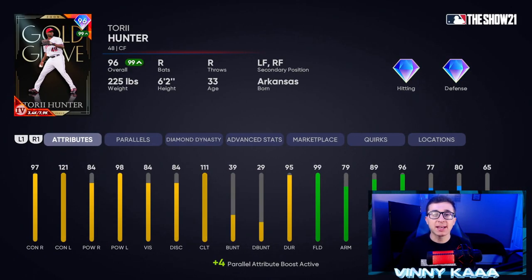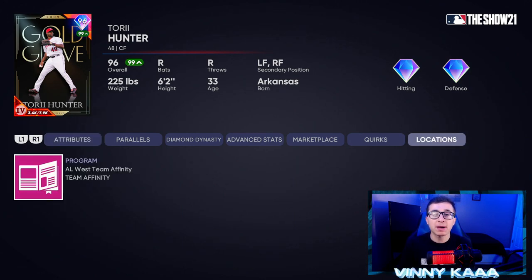At number nine, we have the 96 overall Torii Hunter card with diamond hitting and diamond defense. This card is still pretty usable in your outfield — he has good contact numbers, okay power, and good fielding stats. Obviously he's a Gold Glove card, so they give him great fielding. 97 contact against righties, 121 against lefties, 84 power against righties, and 98 against lefties. Really good fielding: 99 fielding, 79 arm, 89 arm accuracy, and 96 reaction time. He also comes with 77 speed and 80 steal. If you want to pick up Torii Hunter, you get him in the AL West Team Affinity Season 2.